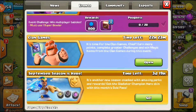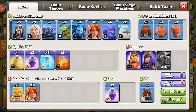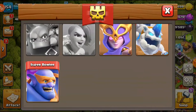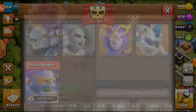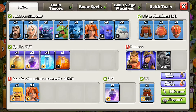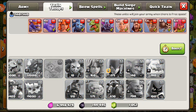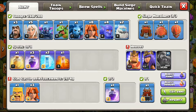First, we have the brand new rack attack where we can actually use the super bowler, and I think we should start using the super bowler here. I will boost the super bowler right now. We have two bowlers - they are 30 housing space. I'm going to take out the two ice golems so I'll have to wait five minutes for the super bowler to cook.